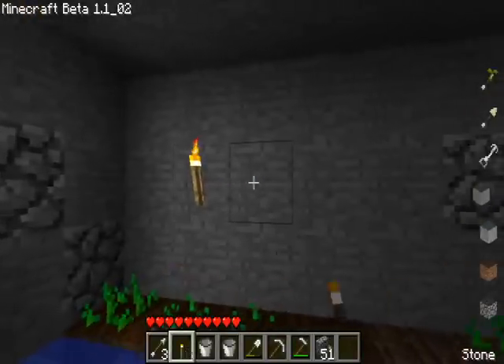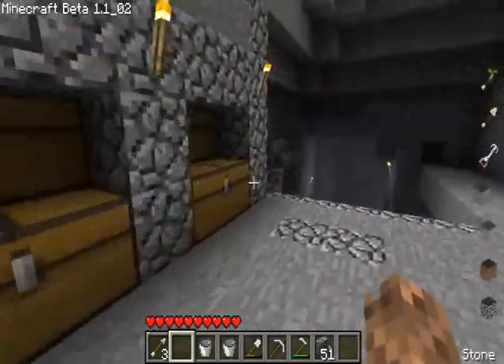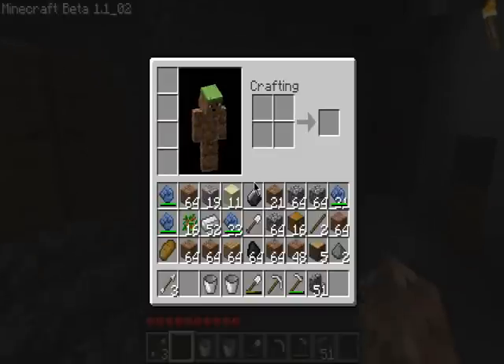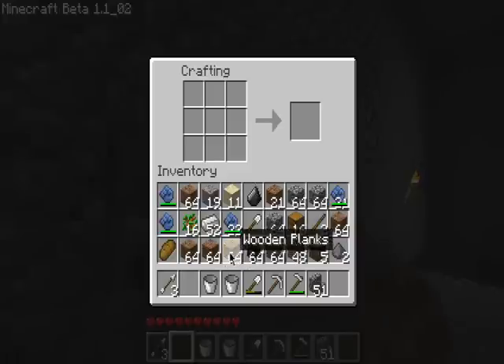Another thing he forgot is you need torches all around the room, because this is an underground farm and there's going to be no sunlight. So let's just make a few — do I have sticks? Good, I have sticks. So let's make a bit more, actually. That's good. And you're going to need to make some torches.